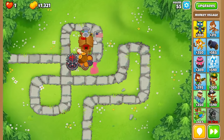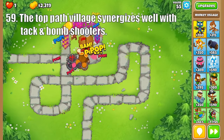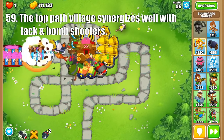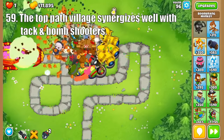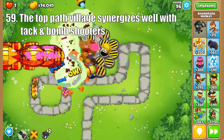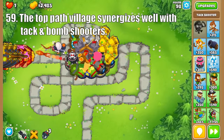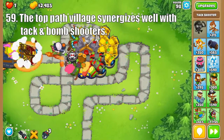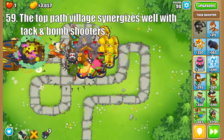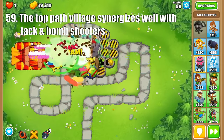Next is the top path Village. Starting with Primary Training, this thing is great when paired with primary monkeys, most notably Tack Shooters, because it boosts their low pierce. Then upgrading it to Primary Mentoring gives your primary monkeys more range, shorter cooldowns, and free Tier 1 upgrades, which pairs great with Bomb Shooters as their upgrades are expensive. And the Tier 5 Primary Expertise further improves the buffs for nearby primary monkeys, granting them an extra 3 pierce, even faster cooldowns, and free Tier 1 and 2 upgrades, making the Bomb Shooter spam even better.